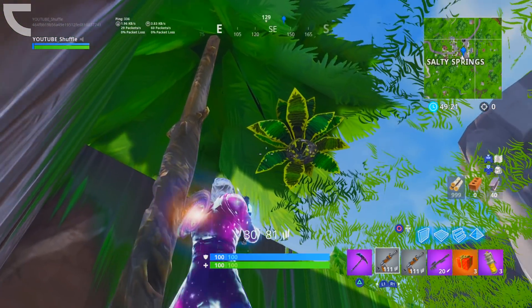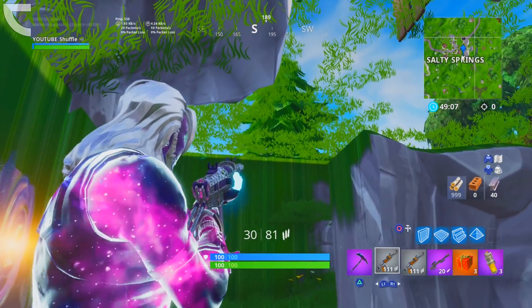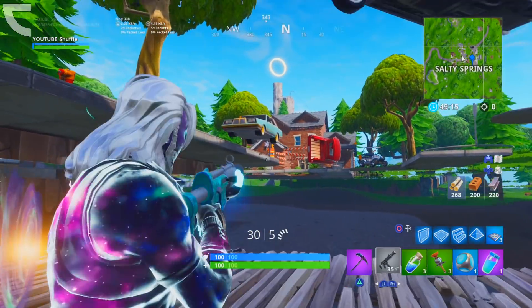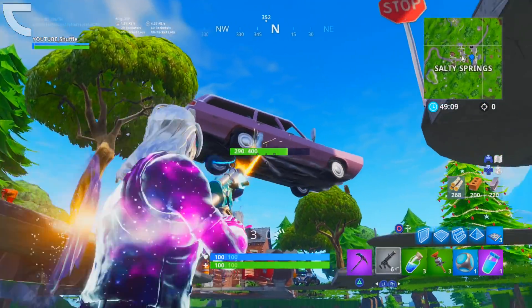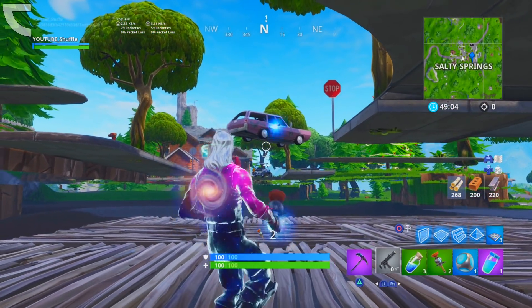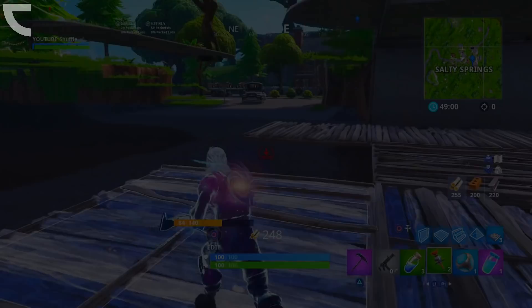Your plane should get stuck, and if you then exit your plane there will be an explosion — but you will actually drop under the map. From here, you can start to explore the Fortnite map from below. While being under the map, you can still build, shoot, and even destroy things. You can hop onto a plane with all your friends and glitch underneath the map together and have a lot of fun.